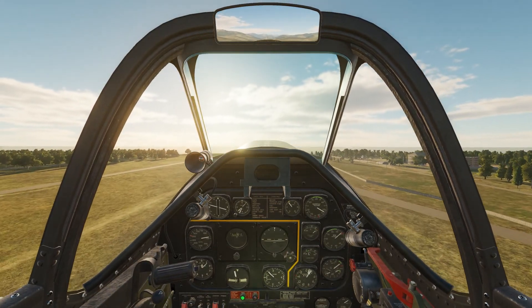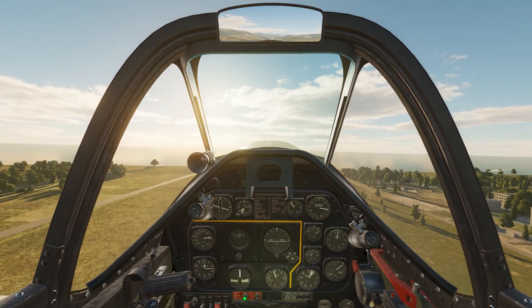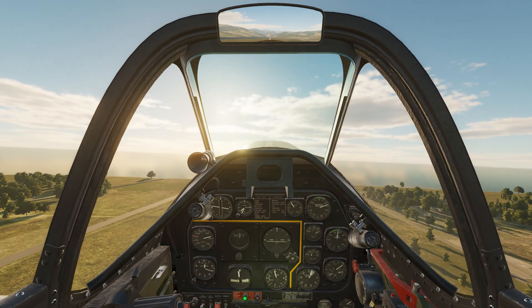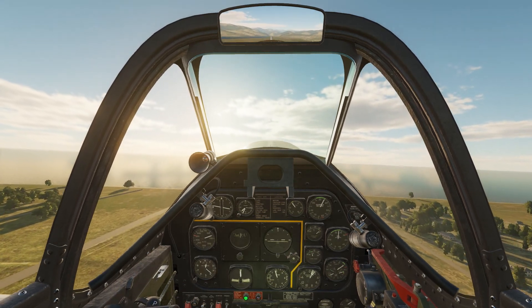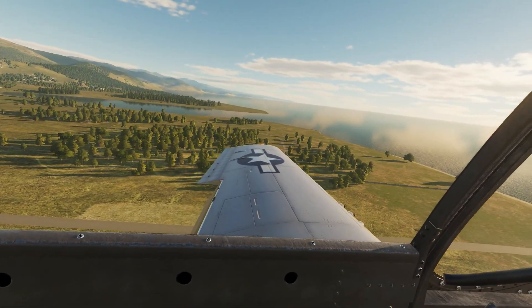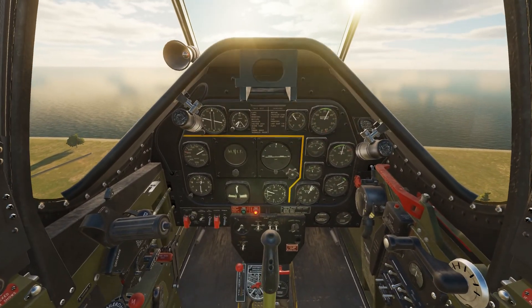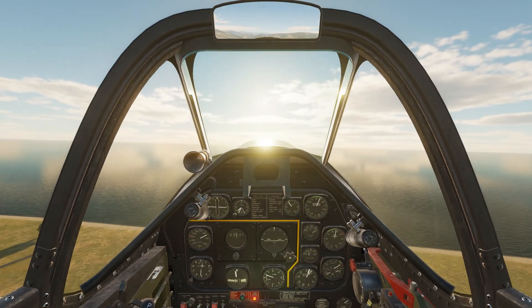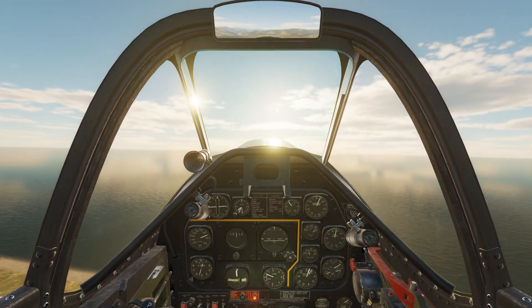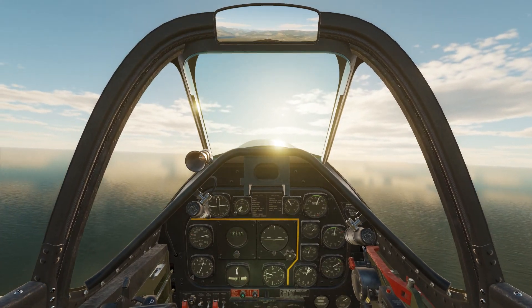Now I'm going to pull the pitch RPM lever back a little bit and pull the throttle back a little bit, just to get that in the green now that we're up in the air. We're going to do flaps up and gear up. When the gear goes up, you'll see that little red light come on, and when that red light goes away, that means the gear is up and locked.